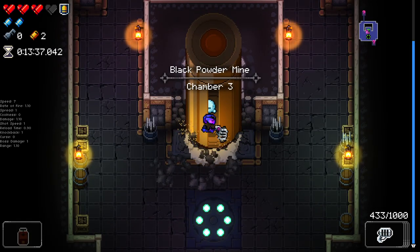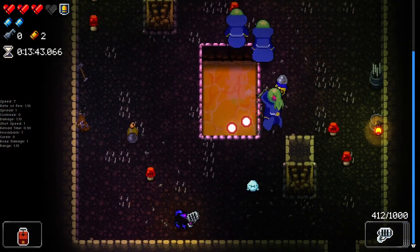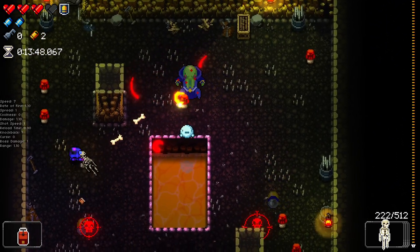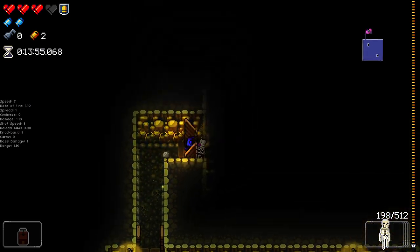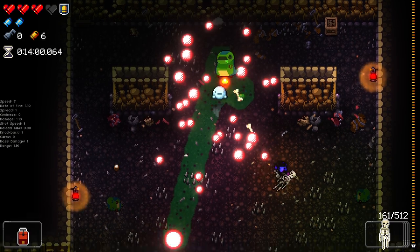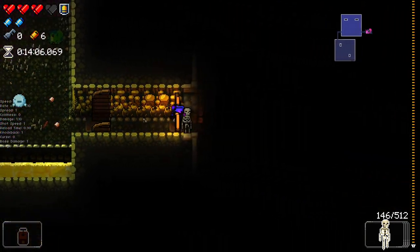I really hate secret rooms in gungeon to be honest — like compared to the binding of isaac. When you get to about five or six hundred hours in binding of isaac it's just second nature to find them. You're not always right but you have a really good inkling of where they could be. This game is like nah, you have absolutely no idea. There's no real way of knowing — it's just check the item room, shop, and end elevator and hope for the best. They're really annoying to find so we'll try but I'm not going to guarantee we'll find any.